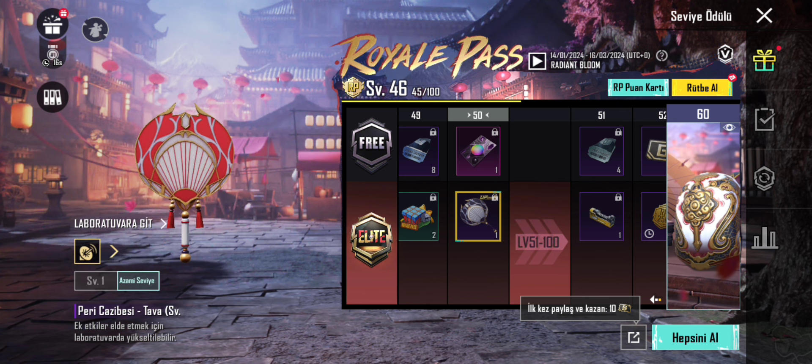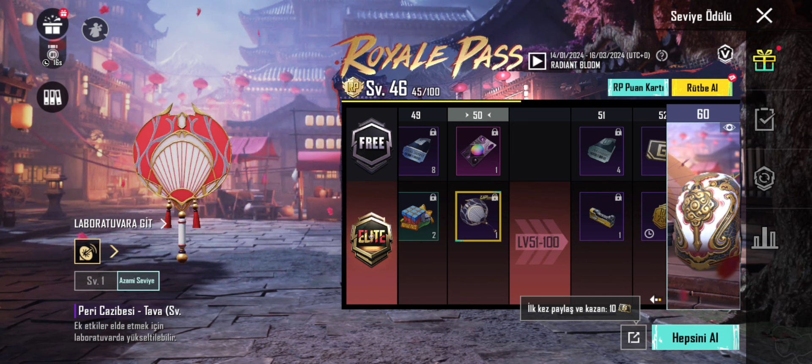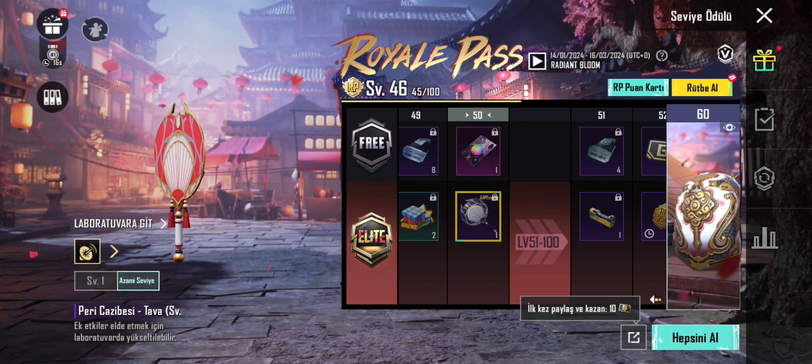Yeni Royal Pass, A5 Royal Pass, yeni özel renkli kıyafeti ve yükseltilebilir ölüm mesajlı Tava dahil olmak üzere 80.000 UC'lik yeni toplam ödül havuzuyla 1. ayın 14'ü ile 3. ayın 16'sı arasında satışa sunuluyor.